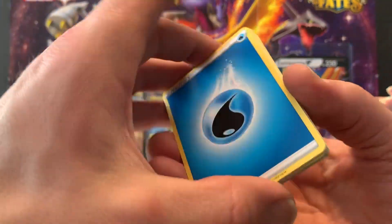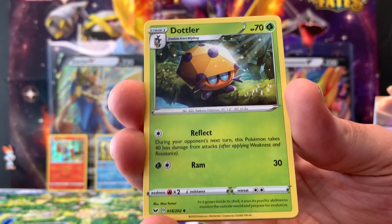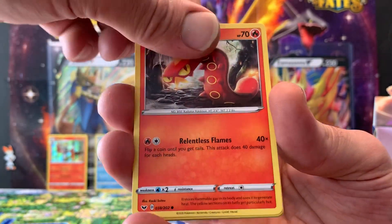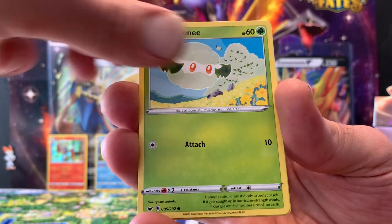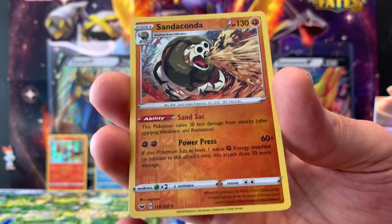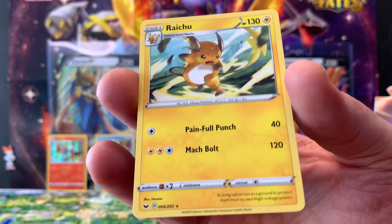Ninth pack: Water Energy, Dottler, Potion, Hitmonchan, Ponyta, Sizzlipede, Lapras, Yamper, Clefairy, Cottony, reverse hollow Silicobra — which is rare — and a regular rare Raichu. Our first double.